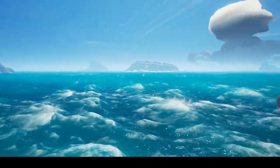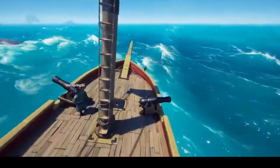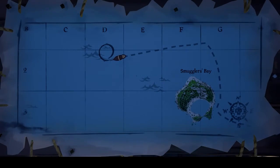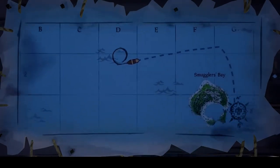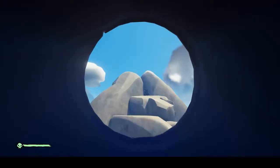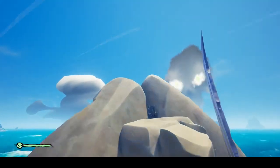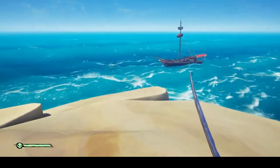Next we're going to Smuggler's Bay — specifically the northeastern corner of Smuggler's Bay where this throne is situated just offshore from the main island. You can see we are located at the D1-D2 dividing line. The shot at Smuggler's Bay is not a very difficult one other than the rise and fall of the waves — take your time and line up your shot accordingly.